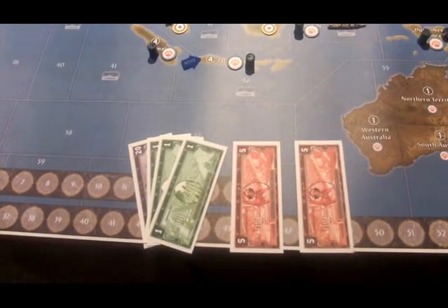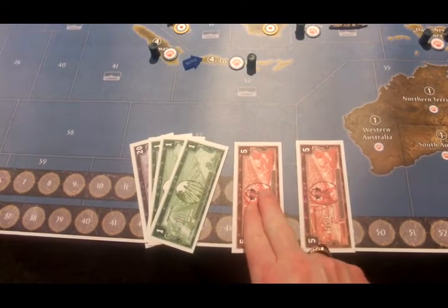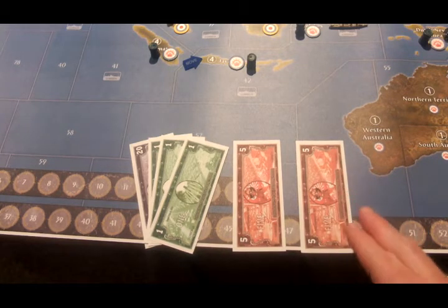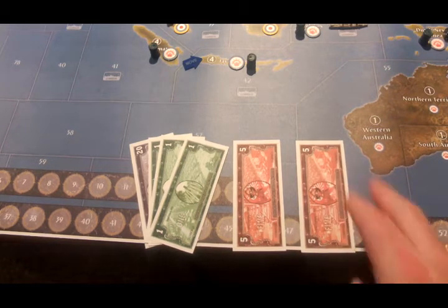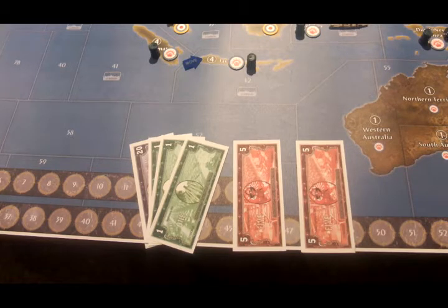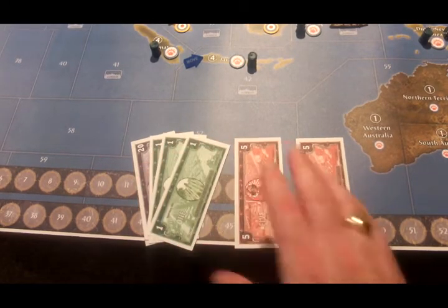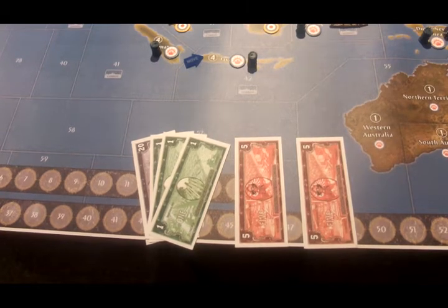The Aussies have a base income of $23. Because they are now at war, they get both of their national objectives. One national objective is controlling Dutch New Guinea, New Guinea, New Britain, and the Solomons, which they do. The other is that Malaya is still under allied control and the Aussies control all of their original territory. That's $5 in national objectives, so they'll have $23 plus $10 — $33 to spend at the beginning of next round.